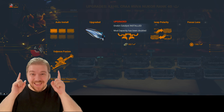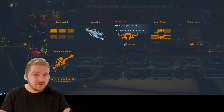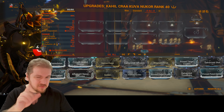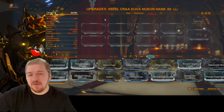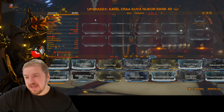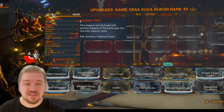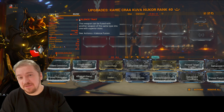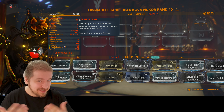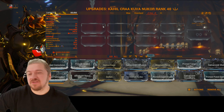Do you need 80 mod capacity? No, definitely not. But if you want all the mastery points out of a Kuva or Sister's weapon, you will have to Forma five times. Two to three Forma will be more than plenty for the build I'm recommending. My bonus is 60% Toxin — is this the meta way to go? No, it's actually not. It used to be, but not anymore. It would be smarter to go for something like Heat. But even with Toxin, it's still going to absolutely shred.